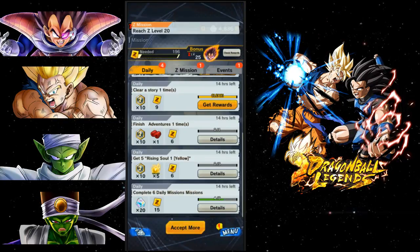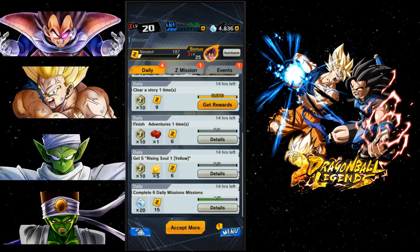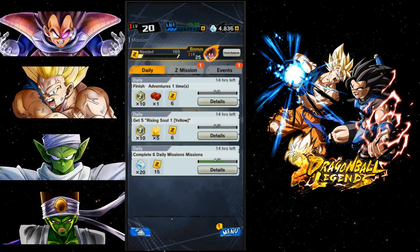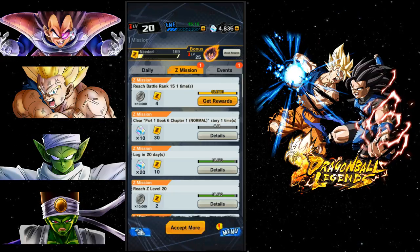Goku is just a phenomenal unit. Next milestone is going to be Vegeta, but unfortunately he doesn't give a lot of points - I think it's like 20 or 25 points. For a sparking unit he probably should have been 100 as well, but whatever, what can you do.